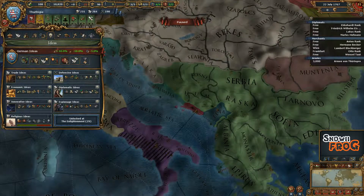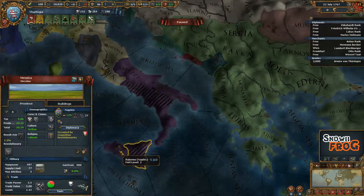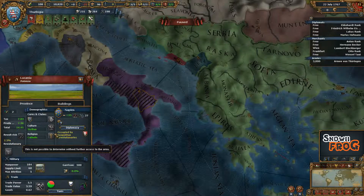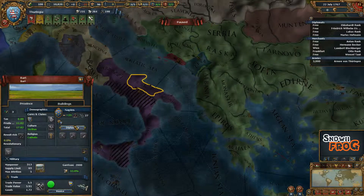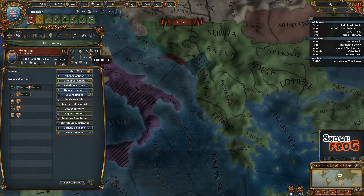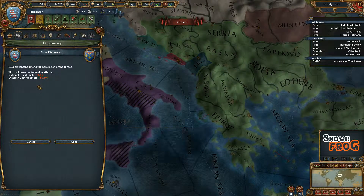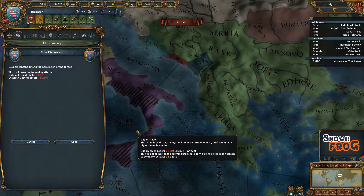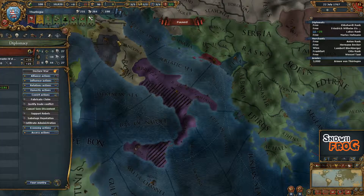And what does it do? Well, as you can see, I found Naebles here. They're pretty unstable. They've got rebels all over here, and they've got a little revolt risk, but besides that, they've got a negative 3 stability. If I sow discontent, they will get an extra revolt risk in all their territories, which would be quite annoying for them at this point.